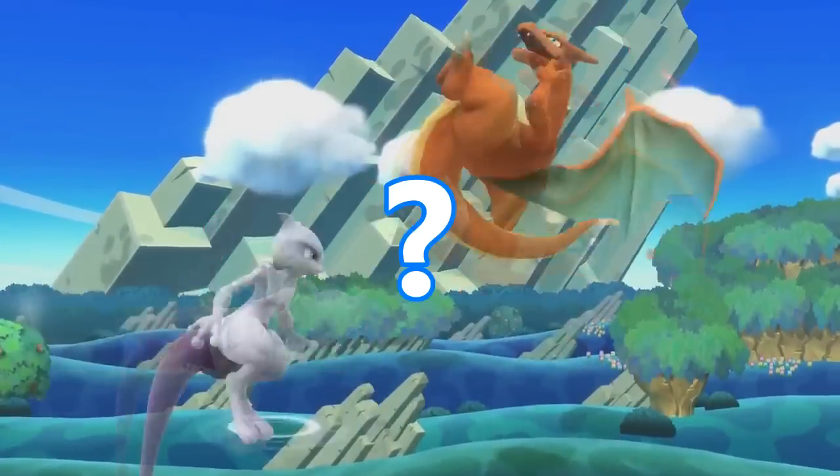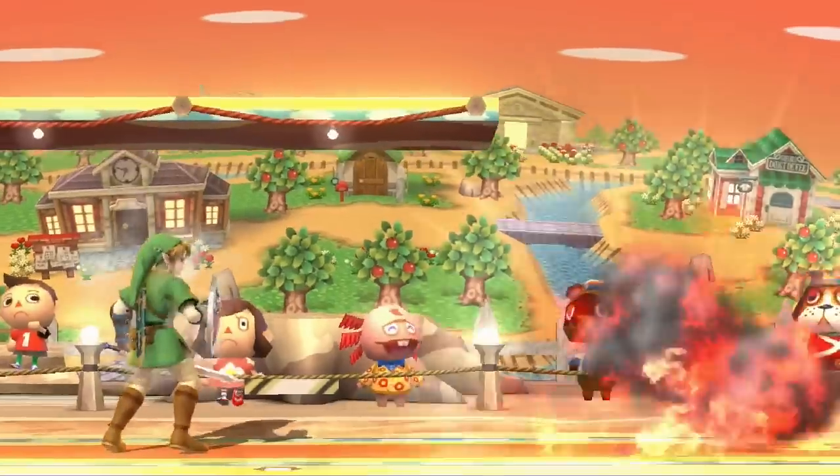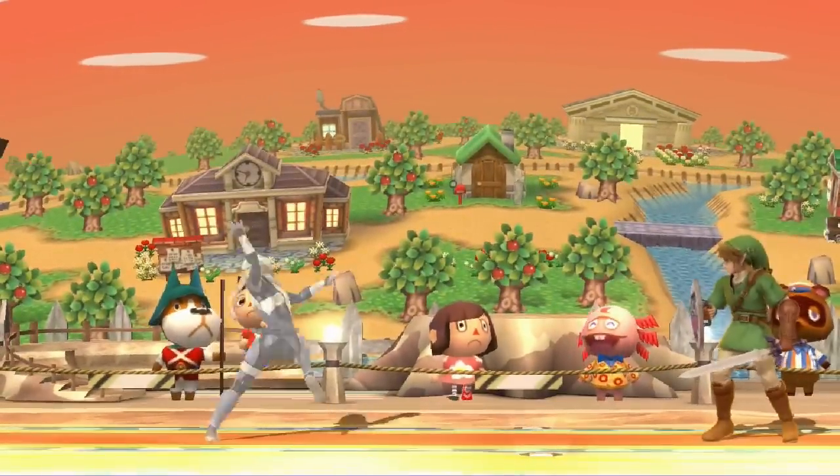Or a double jump? Mewtwo's up B is fast and should make for a safe recovery. There's also a possibility of a hitbox, though I have doubts.